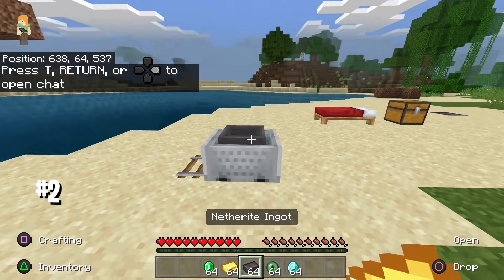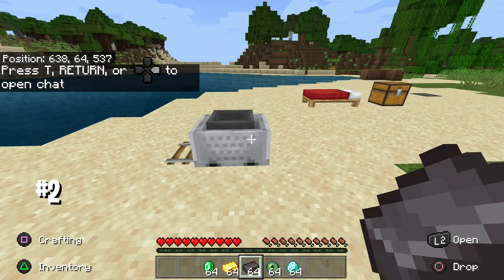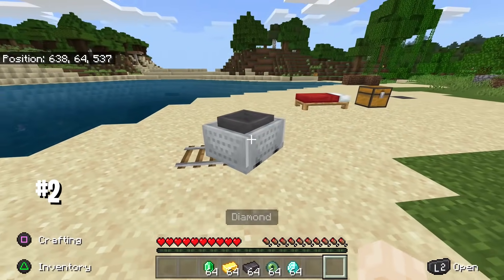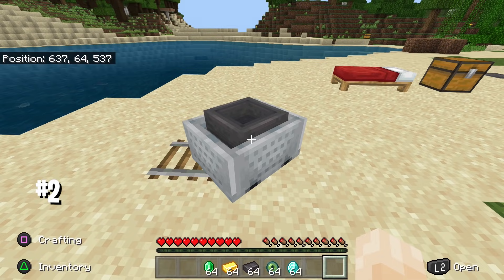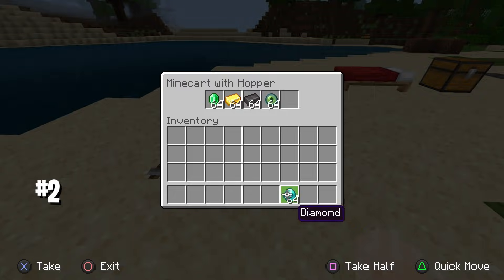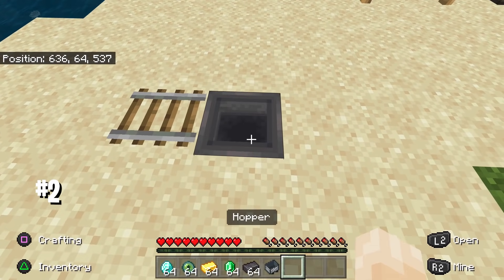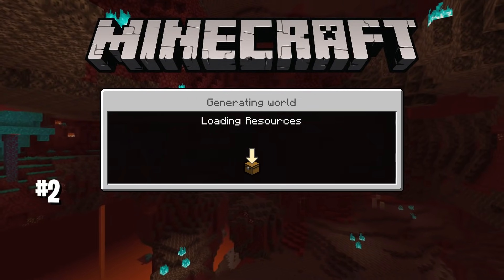After restarting, you should have duplicated items — but sometimes the glitch does not work. For me it didn't work this time, so here's a fix that works for most duplication glitches that use the restart-application method. Destroy the minecart and the hopper. Then place the hopper into the ground just like this. We don't need the minecart anymore since the glitch didn't work the first time. Now save the game and restart the world one more time.